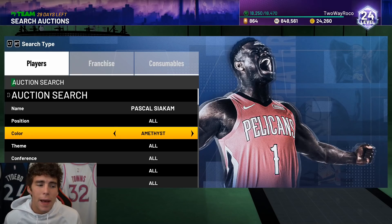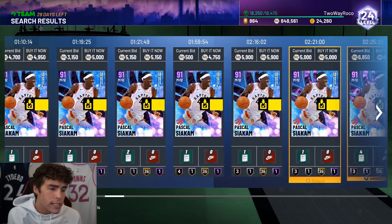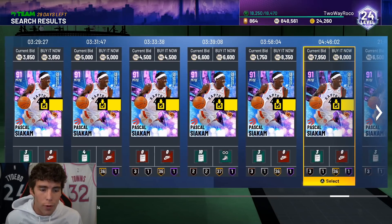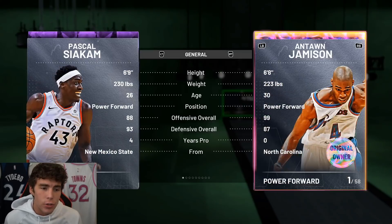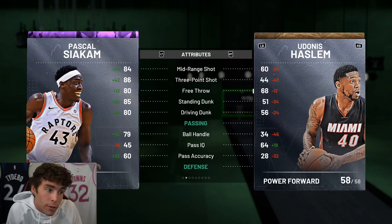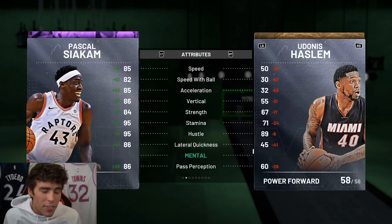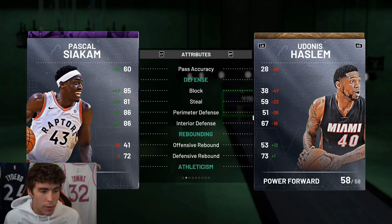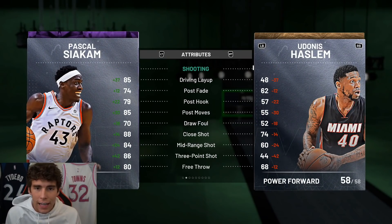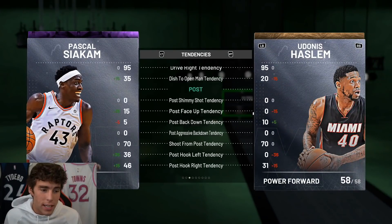A lot of guys have Pascal Siakam behind Jonathan Isaac but mine are just flipped a little bit. Part of the reason they're flipped is Siakam is a little bit cheaper — about 4,000 MT — and I do think Siakam's just a little bit more complete. 6'9", boosted three-ball, I green more consistently with him, 80 driving dunk, and defensively they're basically identical. Jonathan Isaac is going to be a little bit better rebounder, but outside of that it's hard to separate the two, except that Isaac is that little bit taller.